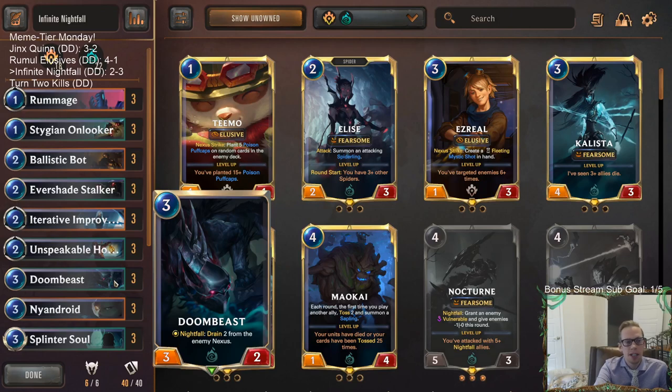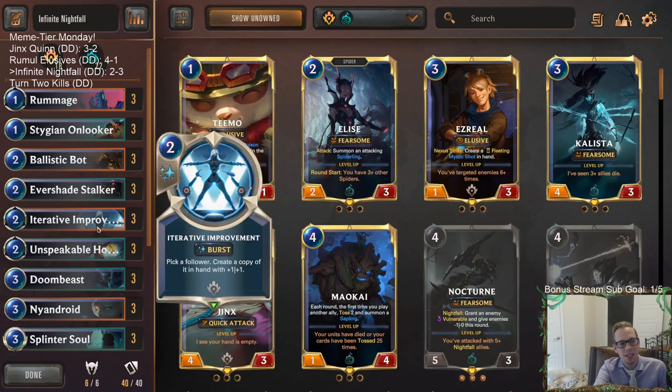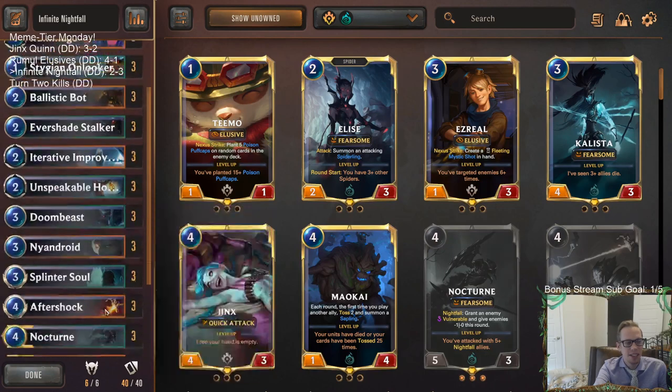That's why it's a meme tier deck and not a top tier deck. But it was still pretty successful, I'd have to say. Victor plus Splinter Soul plus Evershade Stalker really didn't seem that difficult to pull off, and with Nocturne everything becomes unblockable. Pretty good meme tier deck here with a sweet combo — that's all you can ask for.